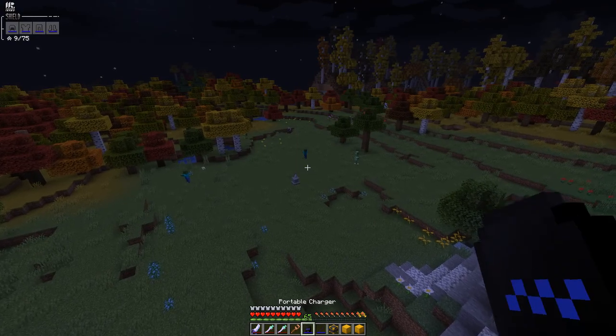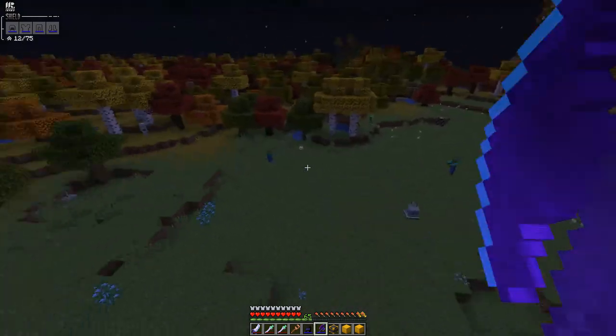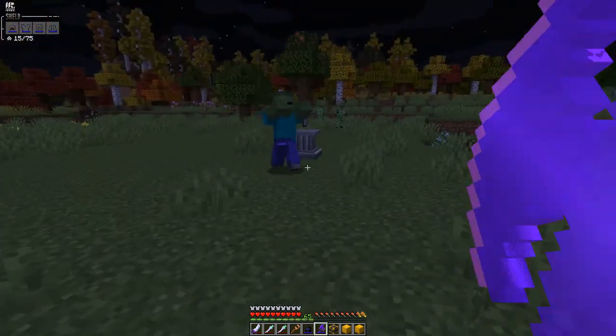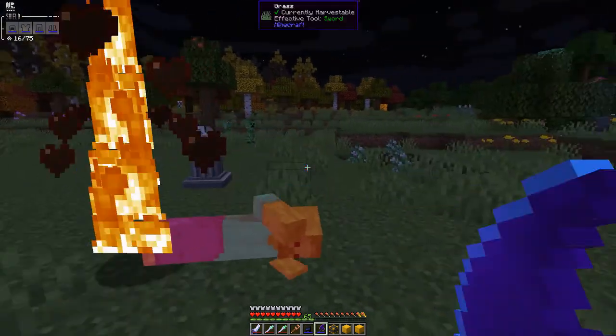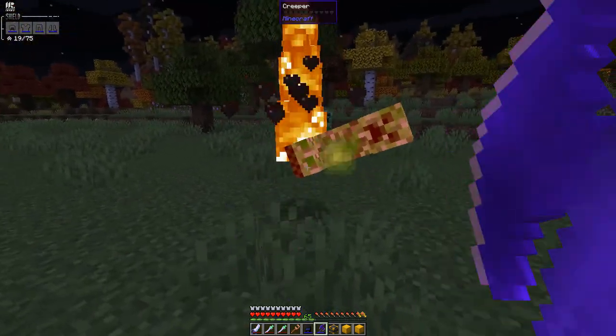Let me get the axe and activate it — as you can see it's now activated. This is a one-hit weapon as you can see, and it sets them on fire like that.